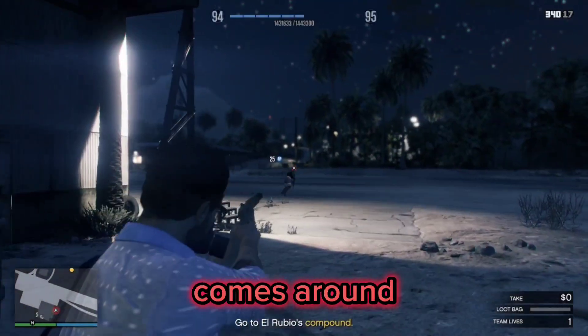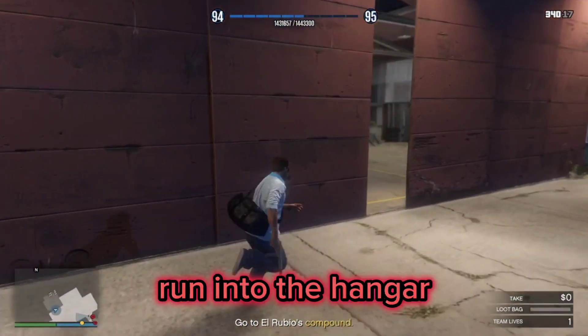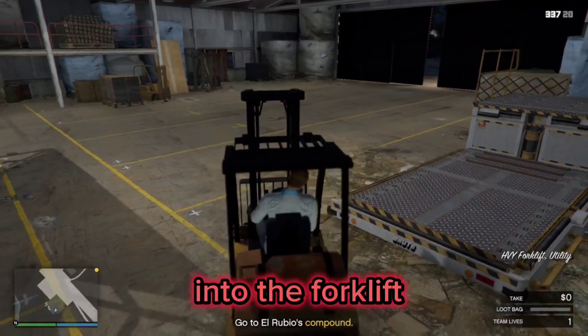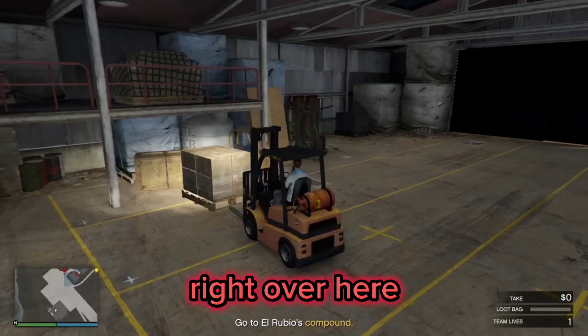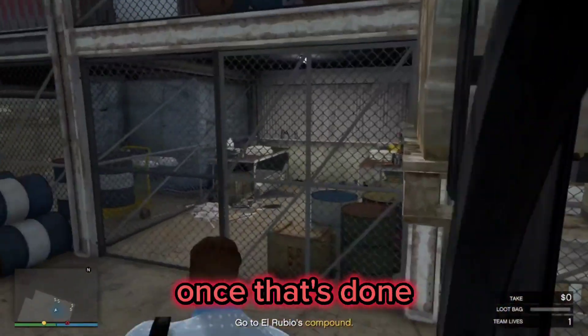Once you get to the hangar, wait until the guard comes around and shoot him in the head so he doesn't alert anybody. Then go ahead and run into the hangar — this is where we will be filling up our loot bag. Go ahead and hop into the forklift and drive over to the pallet right here. Pick that pallet up and raise it up. Once that's done, hop out of the forklift.